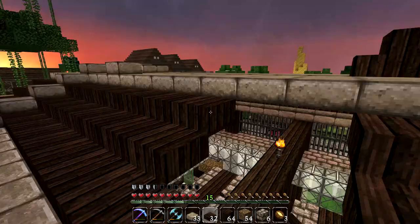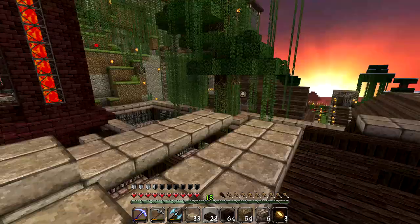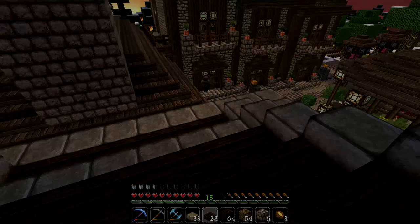I didn't want the roof to be too flat — I wanted it to have some height — but I also didn't want it so high that it would block out the view of the Nether Portal Temple. I think we pretty much cracked it. I'm just super stoked with how the roof has come out and I absolutely love this design.